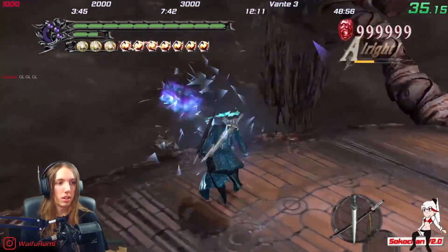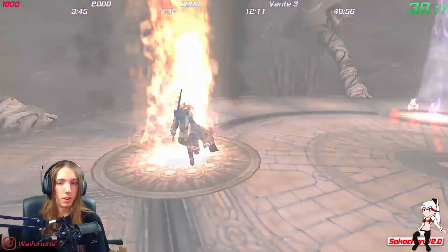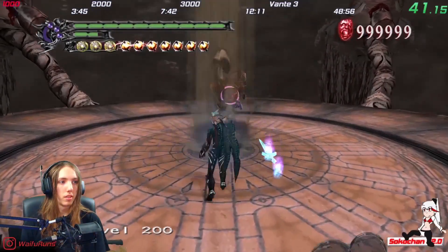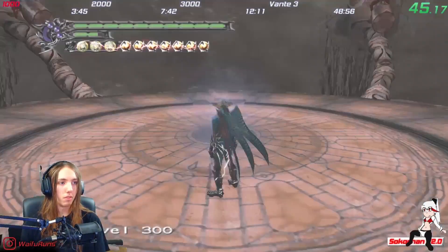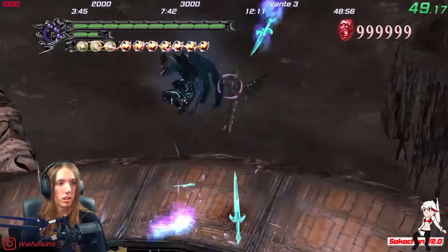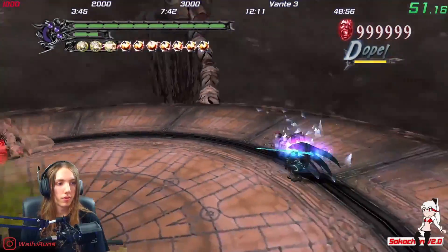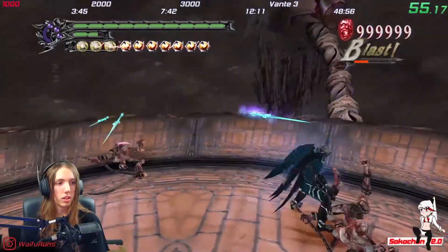After defeating the floor you are prompted with one of three options: the fire portal, which moves you up 100 floors at a time; the lightning portal, which moves you up 10 floors but gives you more devil trigger; and the water portal, which moves you up one floor but gives you more health. The less floors you move up at a time, the easier the enemy pool becomes.